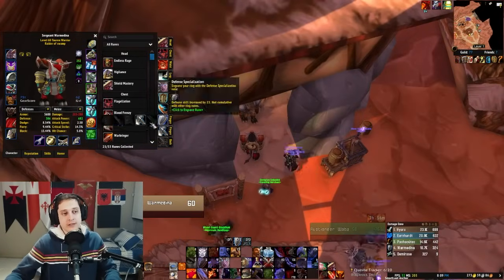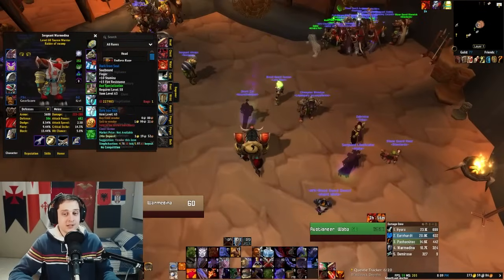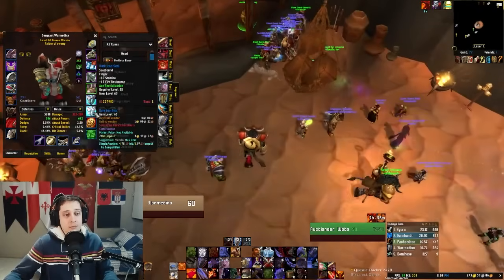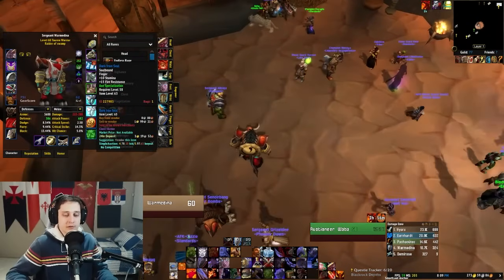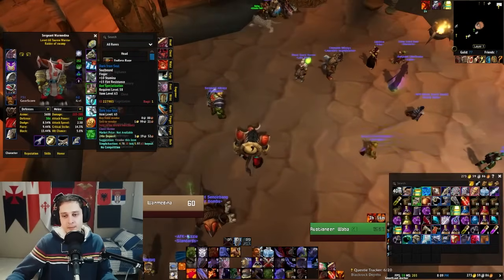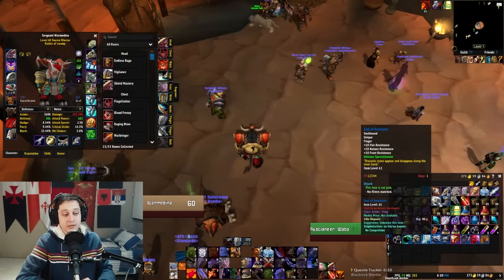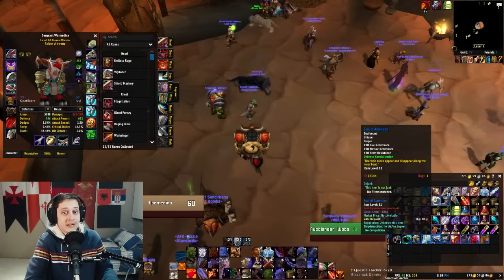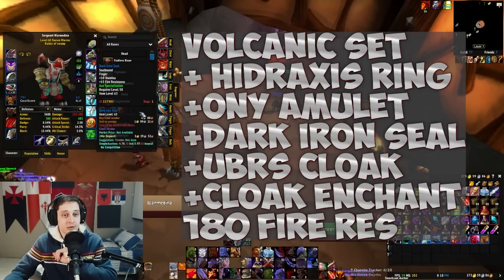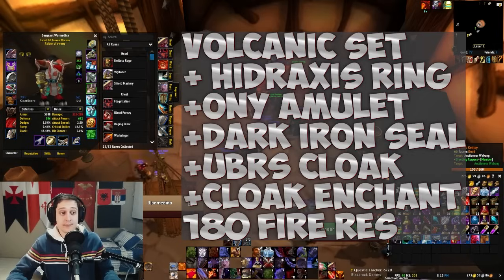Another item you can get very easily is the Dark Iron Seal from BRD — the Emperor drop. If you're the tank, you're going to get it since nobody really needs it, and it's almost as good as the best ring you can get. It has 10 stamina on it, which also helps. You can also get the UBRS key ring, which is 10 fire resistance — if you already got the key, you might as well use that. So we're at 150, plus 15 and 15 for the two rings, that's 180. We are only 50 away from the cap already, and these are very easy items to get.